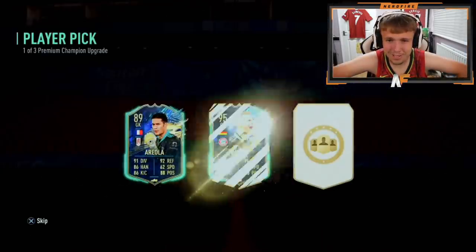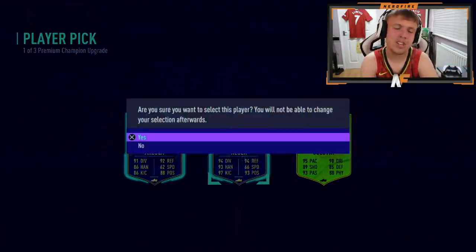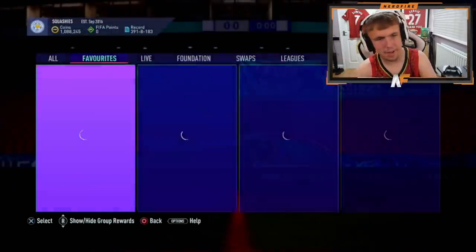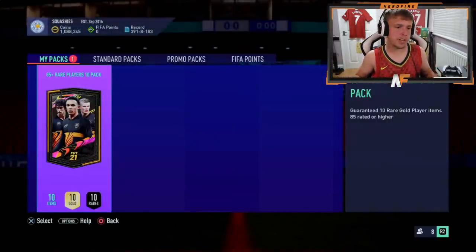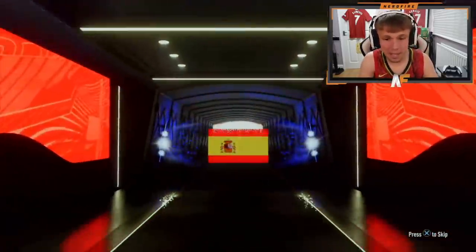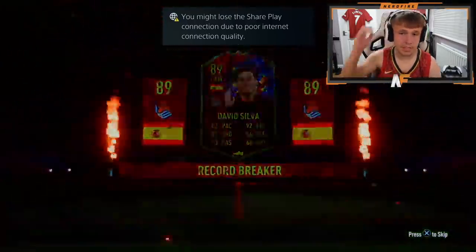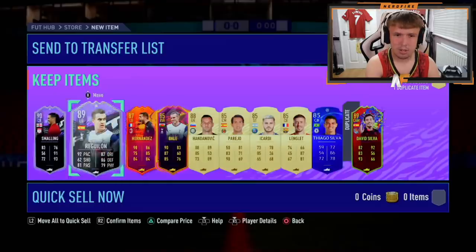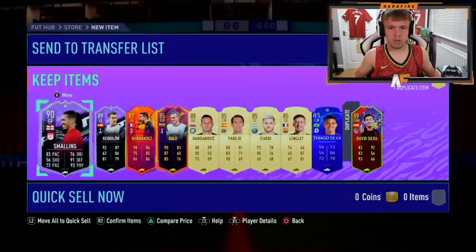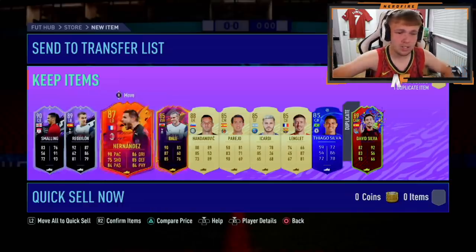Mr. Robbie is here with a premium Champions upgrade. First one we've done - anything good? TOTS and Gundogan. Let's just take Noia. He's also got the 85 plus times 10. Let's see what he gets. I just want to see a Team of the Year. No, that's a Rule Breaker and buffet. David Silva 89 on the front. Anything behind him? Small and Reguilon, Hernandez, Bale, and then another walkout alongside. That's not bad - good fodder.